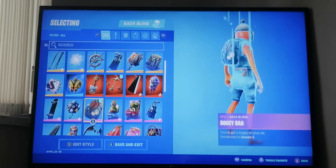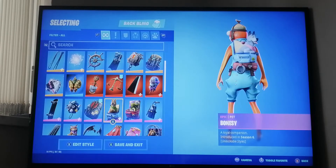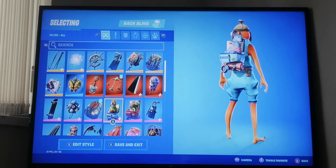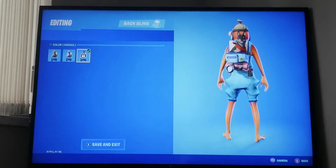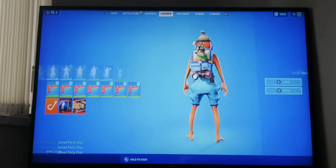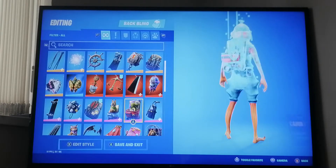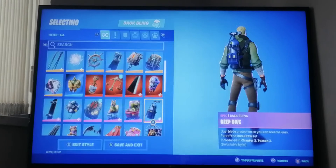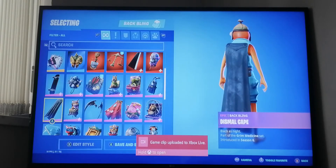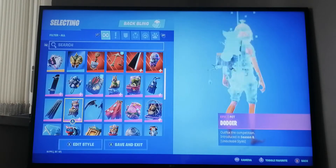This one is from season nine, this one from last season, and this one from season four. Bonesy - I believe this was the first ever pet in Fortnite, from season six - I didn't get all the stars though. Next we have Camo from season six, another pet. Deep Dive from last season - I got all the styles. Then this cape from season six.